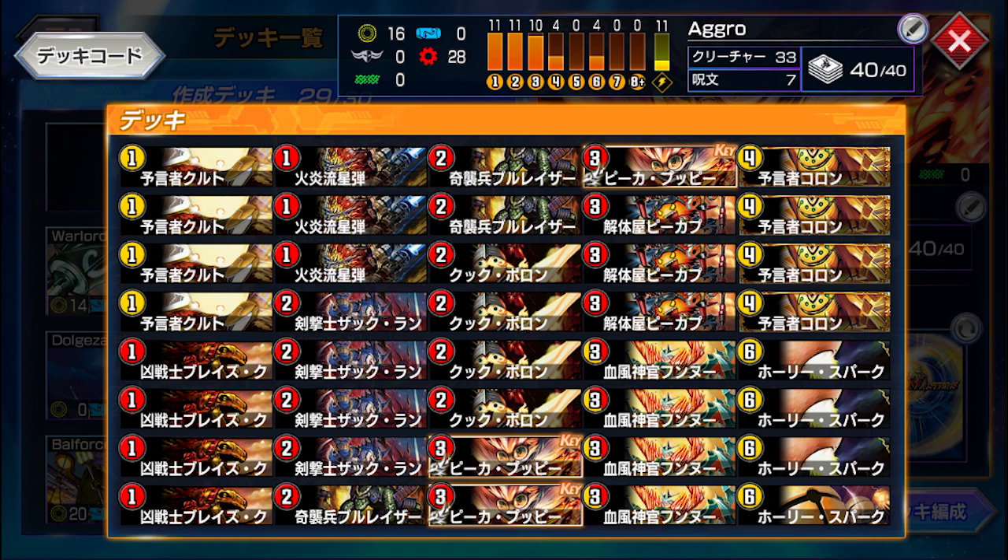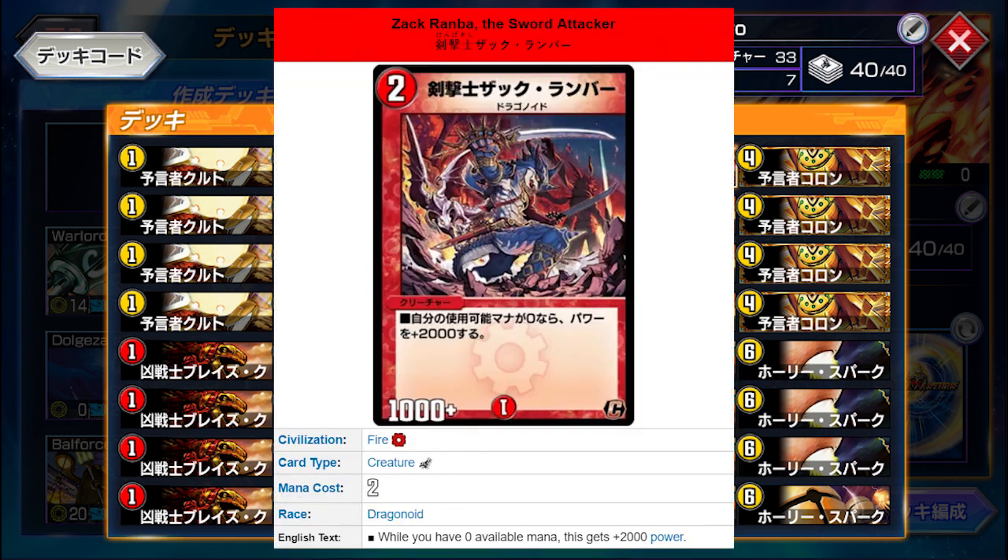Now, Rush decks as always don't require too many fancy super rares. The first list I have here includes some old favourites such as Spider Brake Claw and Top of the Oracle. There are also a couple of new additions in Zap Ramba, the sword attacker, who's a 2 mana 1k that becomes a 3k creature while you have available mana, which should be most of the time anyway.